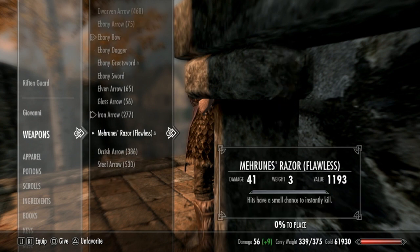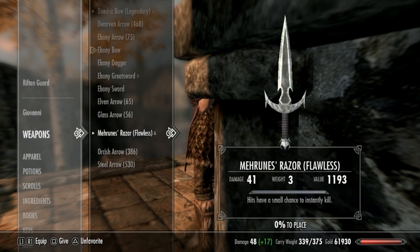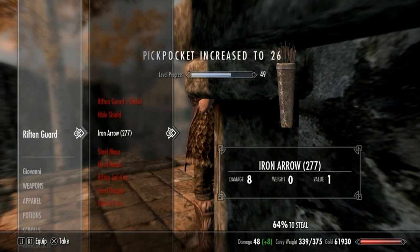What you want to do is go to Weapon and place arrows on him. As you get a higher level — as you can see, there's a 37% chance — place the arrows on him and he's got a 64% chance to steal from. Press R1 or L1 and as you can see, the skill is going up.